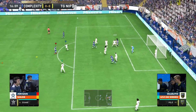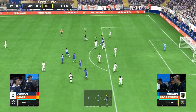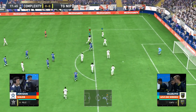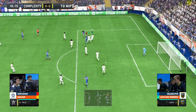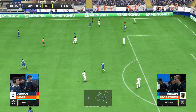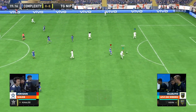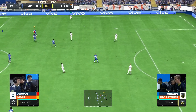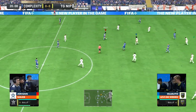Vieira. Pele now gets hold of it, twisting and turning on the edge of the box. Gets support from Hullet, probably not going to shoot just yet, looking for another pass as Complexity so often do. But NIP are on top of things and making sure they're tracking those runs. Great defending — didn't get baited. A couple of stepovers, the pullback, looking for the extra pass or to force one of the defenders to make a misstep.